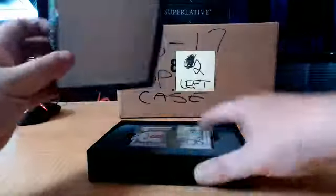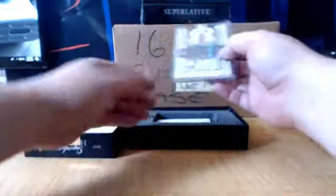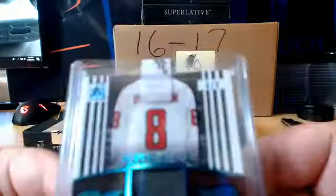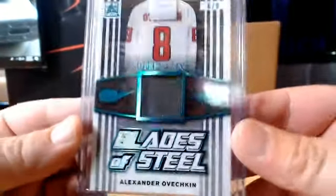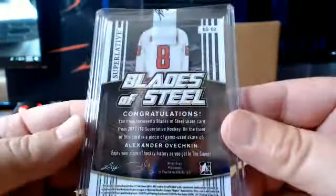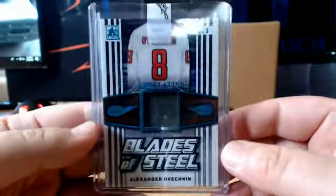Let's see what we got over here. Starting out we've got a Blades of Steel — six of nine — Blades of Steel, Alex Ovechkin for the Caps. Number six of nine.